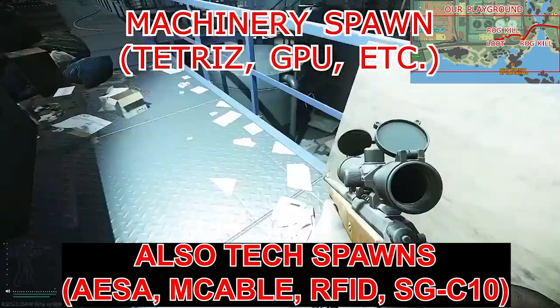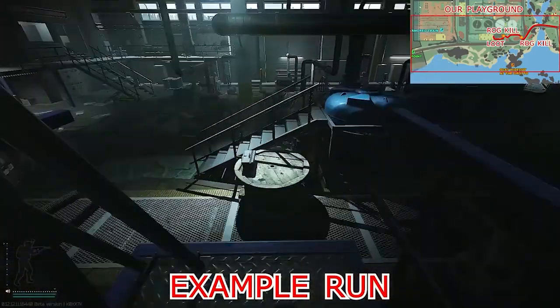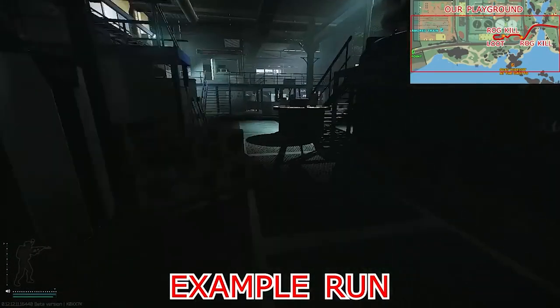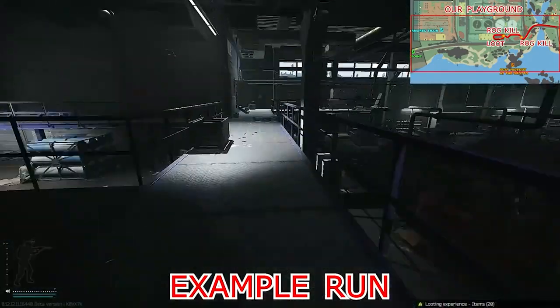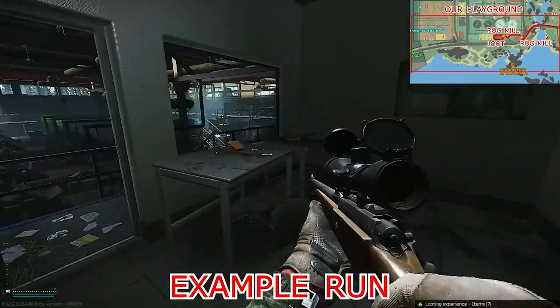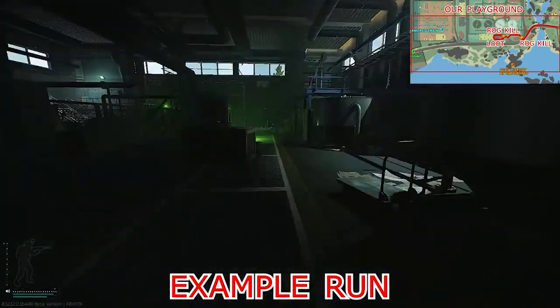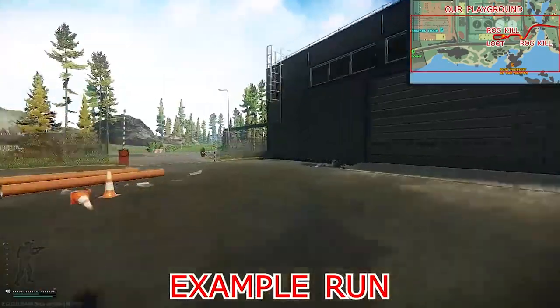If you run up this side, there are sometimes good items like GPU and ASA, not really that much. You can check behind here — I saw Tetris before. Check the offices like this one and this one. There are also some med spawns, but those are not the valuable tech spawns, not really good ones.